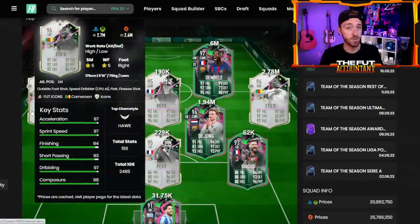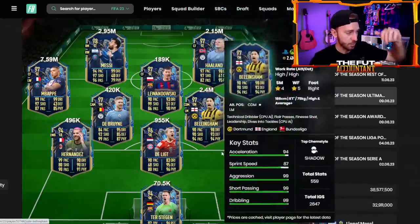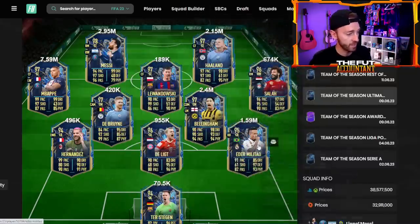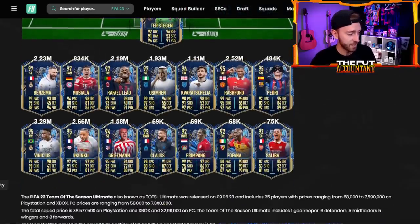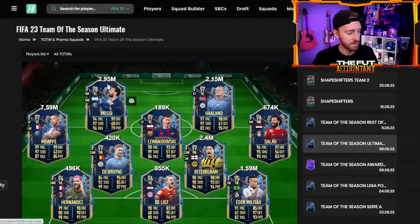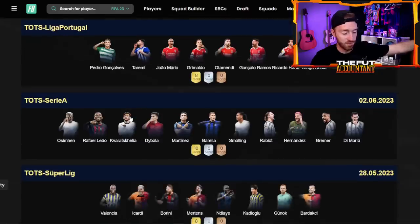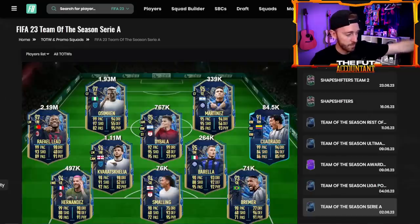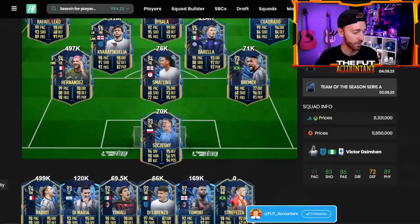These guys are probably going to drop off more today. If we get an icon pack, you know what's going to happen — the rest of the market, including these cards in packs, are probably going to be impacted. A lot of these prices just continue to slowly slide: Lewandowski at 189K, De Bruyne at 400K, Salah at 600K, Haaland at 2.1 million, Musiala at 800K — finally dropping down a good amount. The more insane content we get, people are changing away from TOTS cards into these Shapeshifters, and that's just going to continue to hurt all these prices on the market over the coming days.